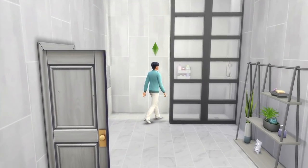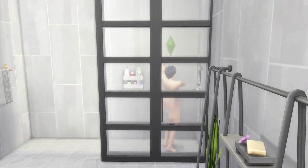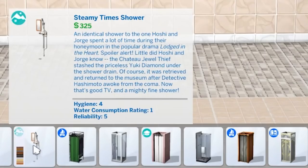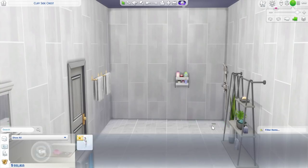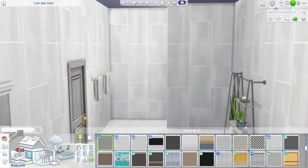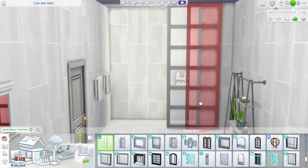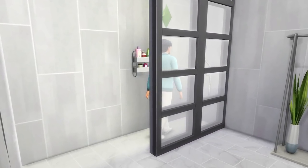First up, we're talking about custom showers and shower screens. For this, you're ideally going to want access to a shower that doesn't come with a built-in screen, such as the showers from the Snowy Escape or the Discover University expansion pack. For a simple DIY shower, place the shower against a wall in a corner and then build a wall alongside it, closing it off in a kind of U-shape. Once you've done this, just add a floor-to-ceiling window onto the wall to act as a shower screen.